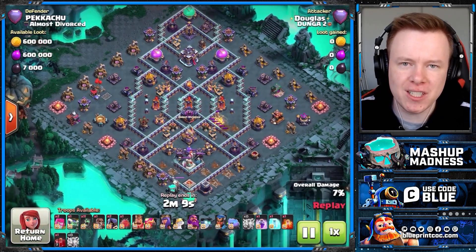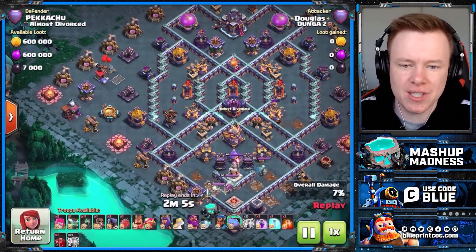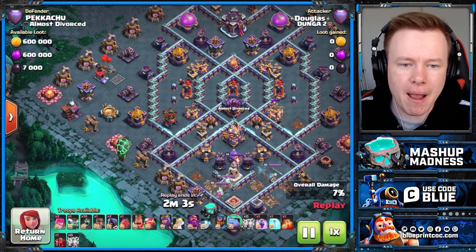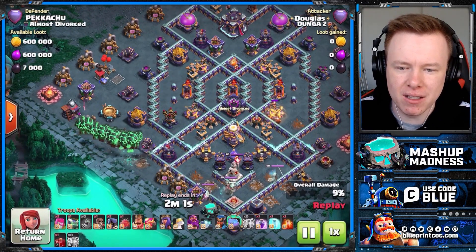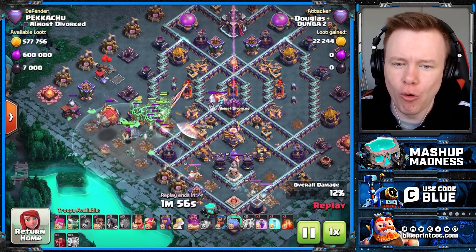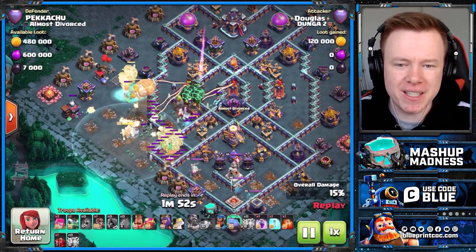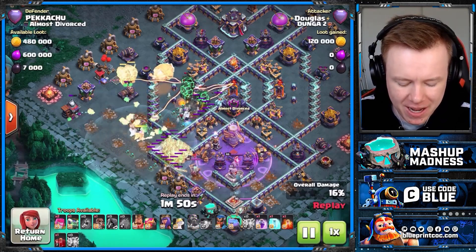This is a kind of normal approach I see from a lot of Lava Loon players in the 5,600s at the moment. They'll just zap three air defenses and spam into the last one, and at least before the balance changes, this worked on almost every single style of base. It doesn't work anymore, particularly on a base that's set up to be anti-Lava Loon.